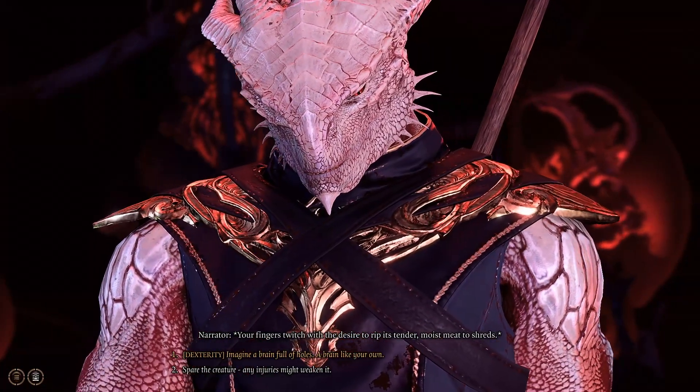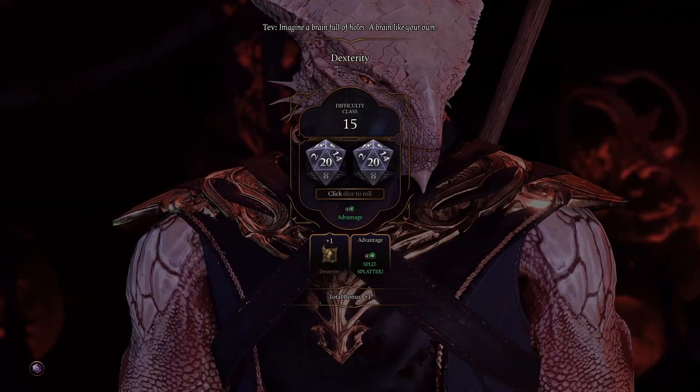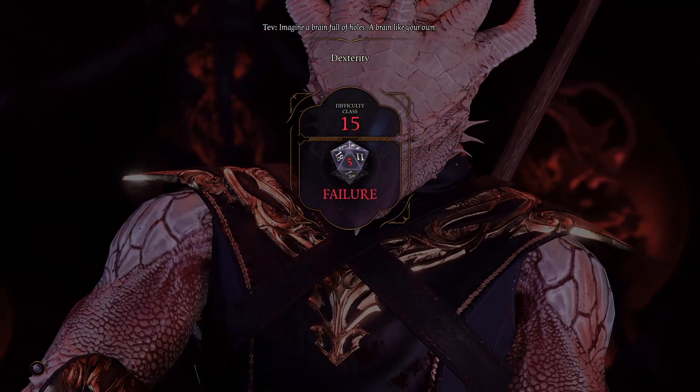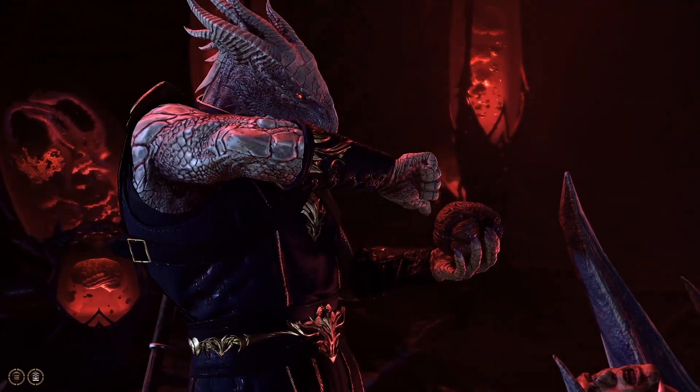This origin story is meant to be a twisted Baldur's Gate 3 experience. The Dark Urge will sometimes push you to kill without your consent. Even if you choose this origin character, you do not have to give in to or agree with the evil things it wants you to do. Your choices are still your own to make, but you will be experiencing things in the game differently as you try to fight it.